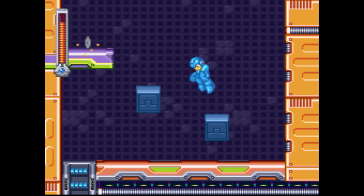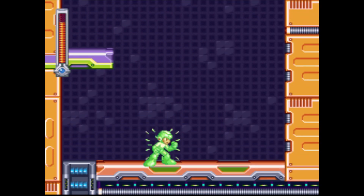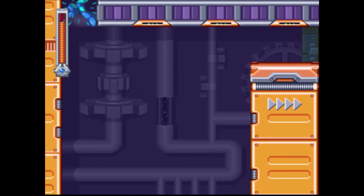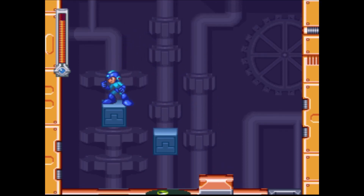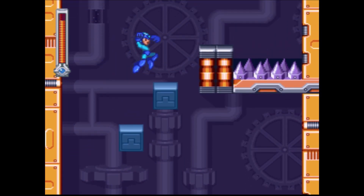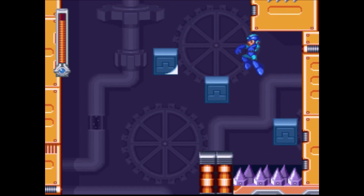There's a ladder there — that's what it was. Oh, looks like there's more of this room. Not again! I got a CD up there at least. I think there's another one but I can't get it because Mega Man is a soft bitch in this game.